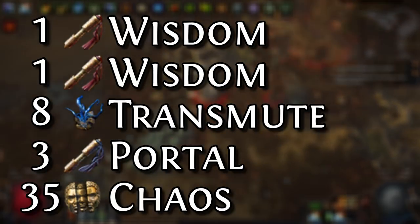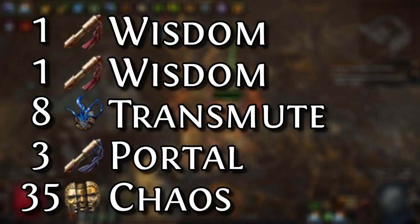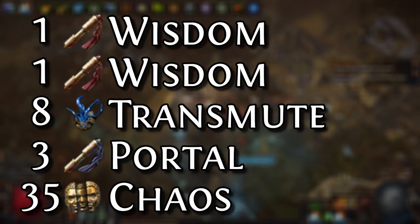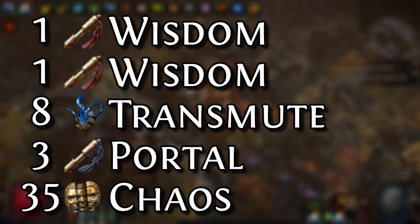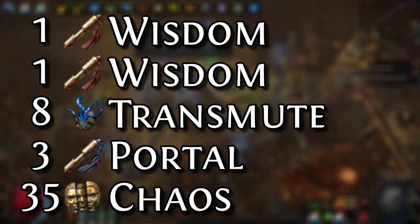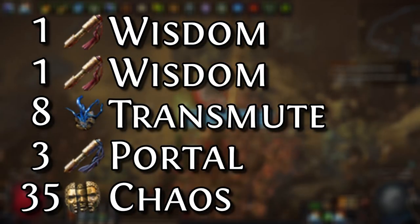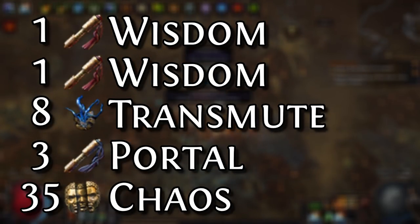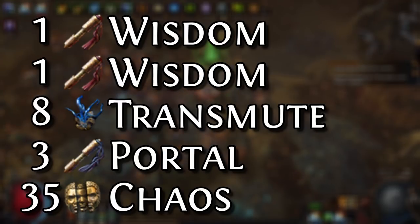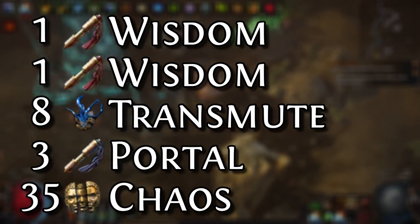Then it goes down the list. A Wisdom Scroll is the rarest thing so far with a value of one. It's checked against the next — also a value of one, so Wisdom Scroll is still the rarest. Then we get to the Transmute with a value of eight — rarer than a Wisdom Scroll, so that's now the rarest thing. Then it sees a Portal Scroll is less rare than a Transmute, so we toss it out. Finally, it compares the Transmute to the Chaos — the Chaos has a value of thirty-five, significantly higher than eight. So it decides the Chaos is the rarest, and it drops a Chaos Orb.